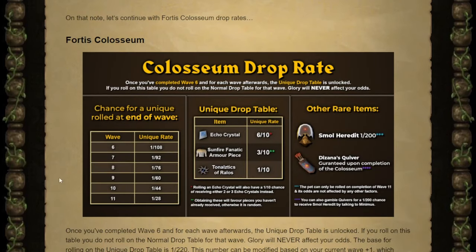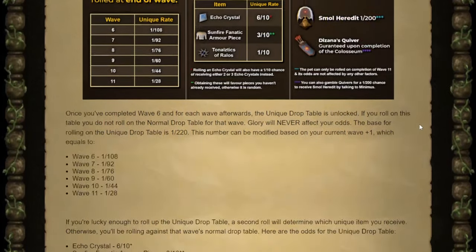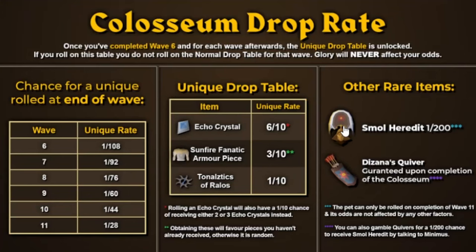They gave us a nice image for the Colosseum drop rates as well as everything in text. The pet is rolled at 1 out of 200 chance upon completing wave 11. The uniques are set to a base rate of 10 — the toenails take up 1, Sunfire takes up 3, and the rest of the slots go to Echo Crystals. The Echo Crystals have a bonus 1 out of 10 chance to give either 2 or 3 crystals instead of just 1.